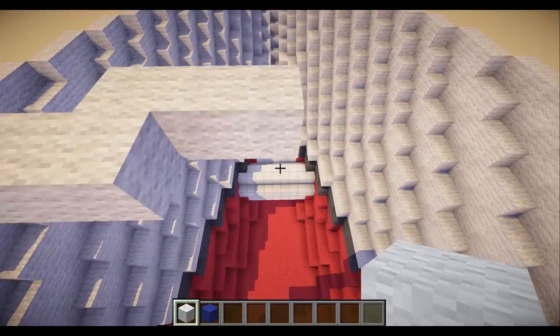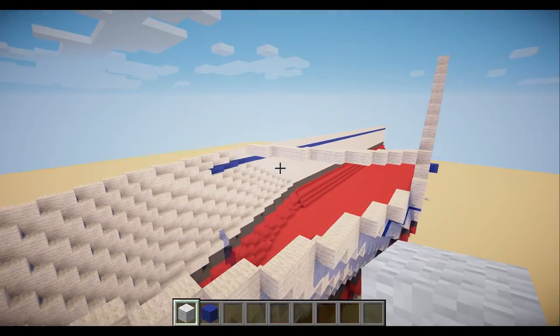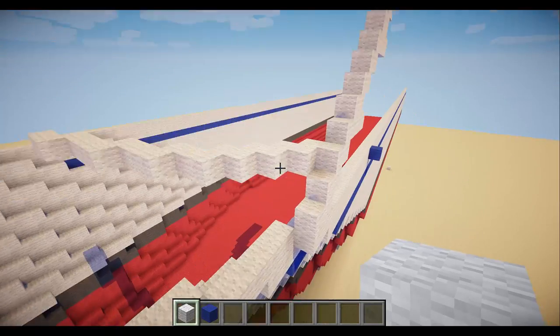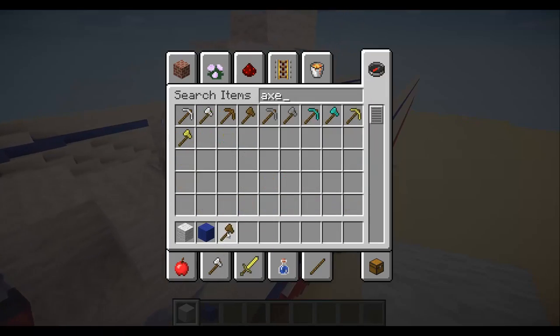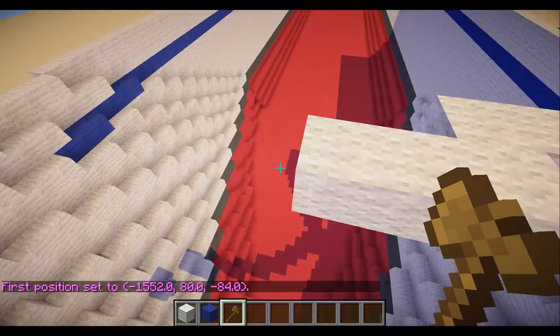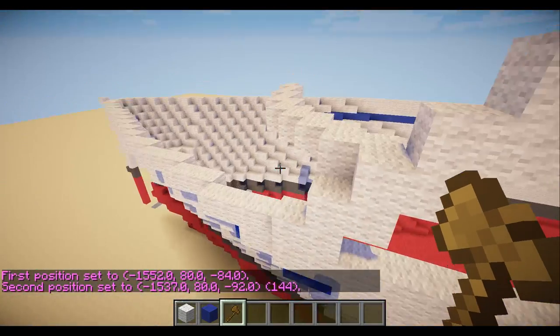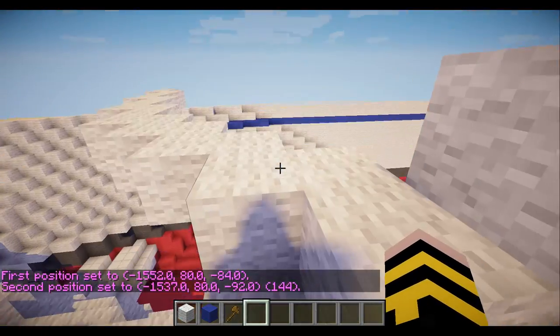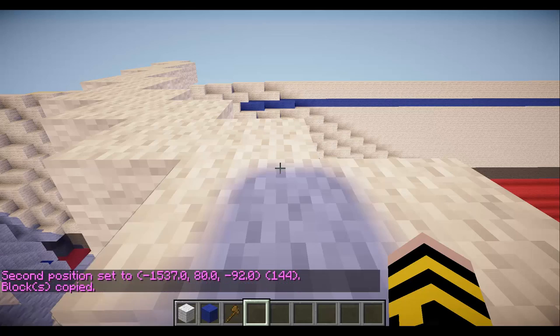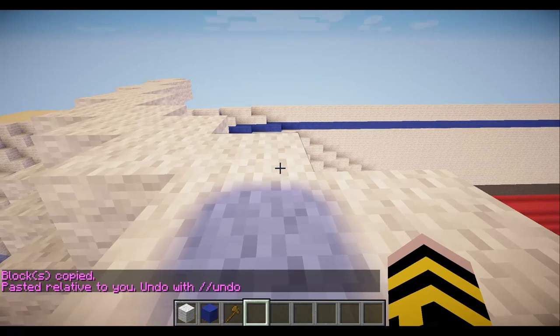Make sure it lines up on the center line — I do believe this is the center line. You don't have to worry about making the other side because we're just going to flip it. So we'll get our WorldEdit axe and go ahead and copy and paste it. That's one thing that's great about WorldEdit — you just copy the line, do slash slash copy, and then slash slash paste.